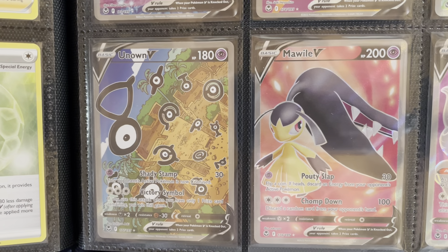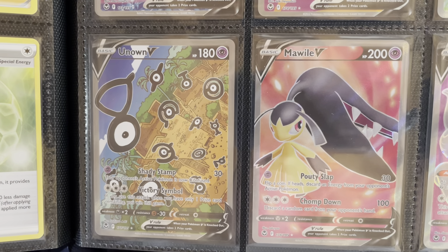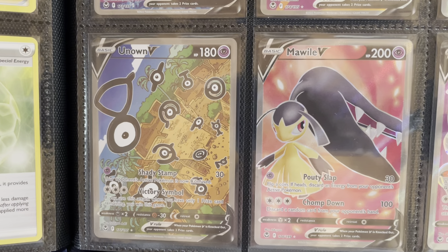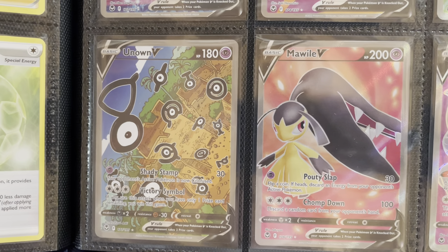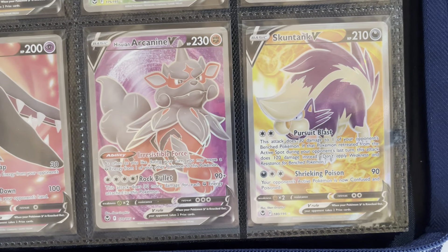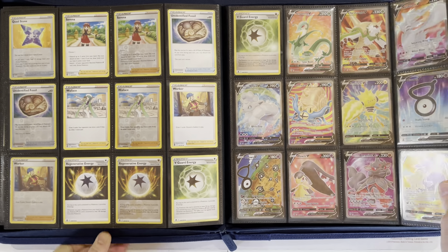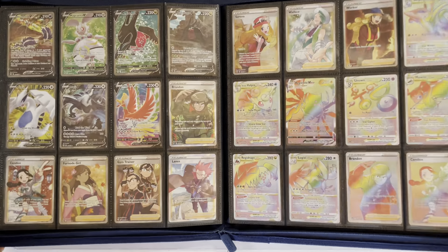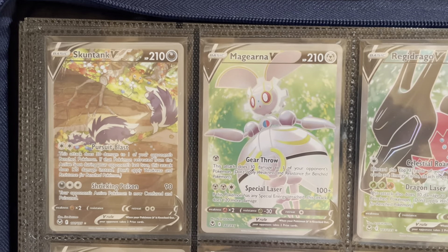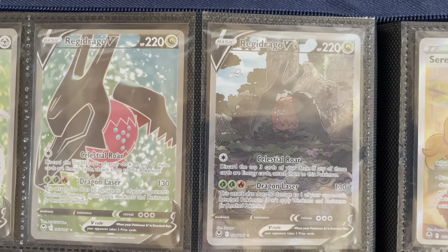There are four total alt arts in this set, and I like that quantity compared to some of the others. When you get into Evolving Skies and Chilling Reign, there are several alt arts and it's tough to chase them all. But four in a set I feel is a good amount. Moving on to Mawile, Hisuian Arcanine, and Skuntank. Then we have the alt art of the Skuntank, Magearna, Regidrago, and the alt art Regidrago.